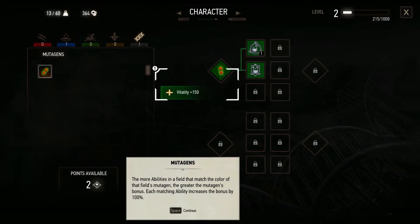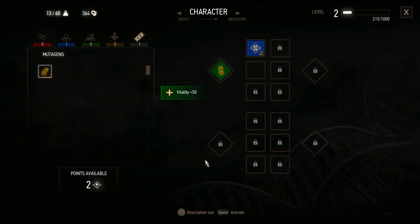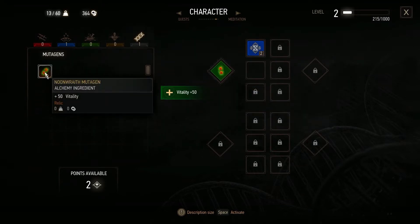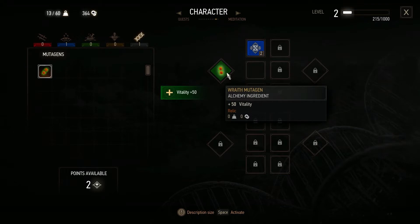Each matching ability increases the bonus by 100%. Mutagens can also be used to brew powerful potions called mutagen decoctions. We have two mutagens — both are the raise mutagen plus 50 vitality. We don't have a blue one yet, but I'll take the plus 50 vitality.